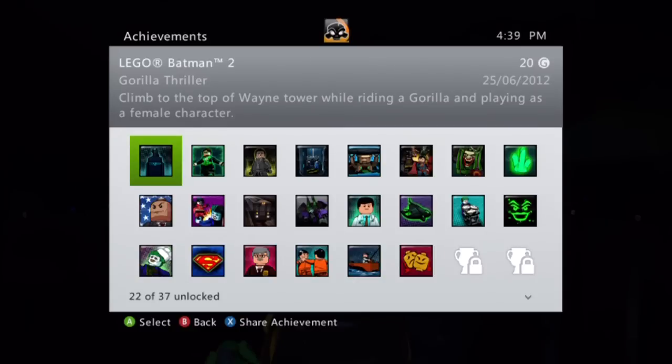Alright, so there you go guys — we've climbed to the top of Wayne Tower while riding a gorilla and playing as a female character. We've got 20 gamer score. There you have it guys, hope you enjoyed this video. If you did, hit that like button. Much more stuff to come — make sure to check out all the other videos. Peace out, subscribe for all the good stuff!